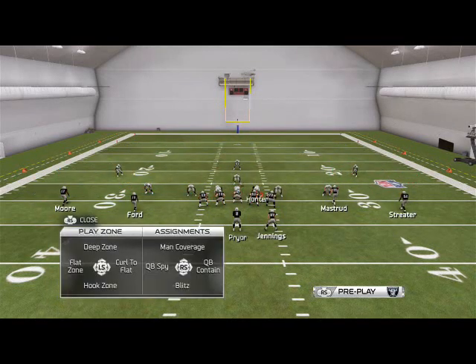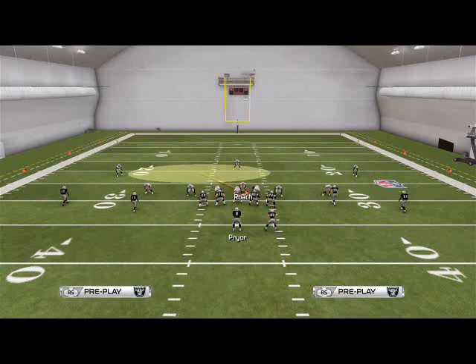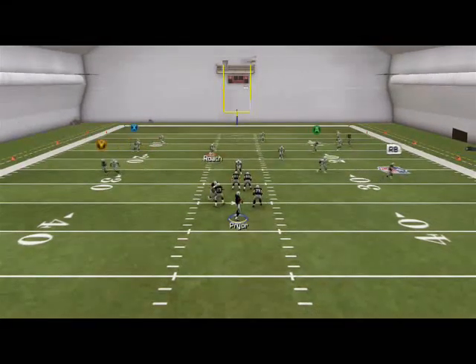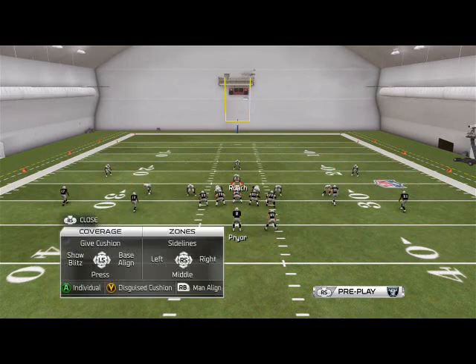Let's put Burnett in a flat zone. I like to put my defensive tackle in a quarterback spy, then put Hunter in a flat zone. This gives us that diamond over the middle of the field. We're going to have one guy sending pressure to the quarterback — our user control. All we have to do is use that one area with Roach, stay deep on post just in case, and look at Lamar Houston fight to the quarterback for that sack.